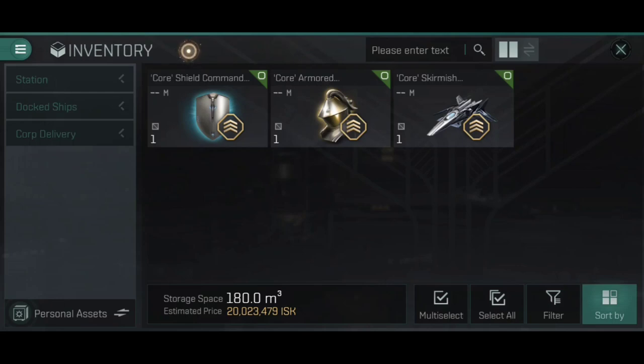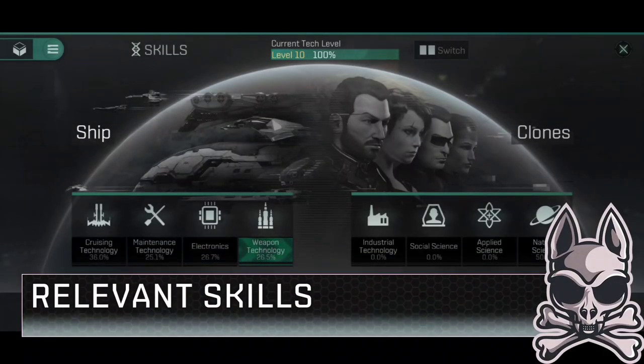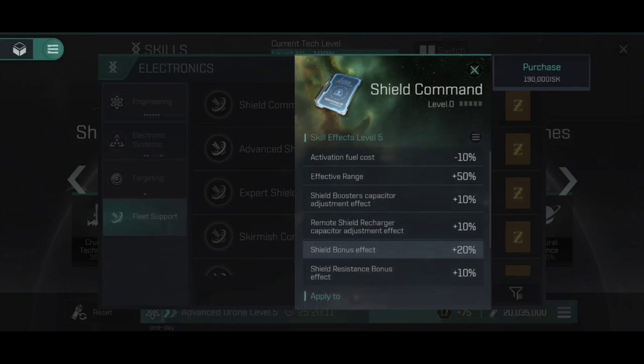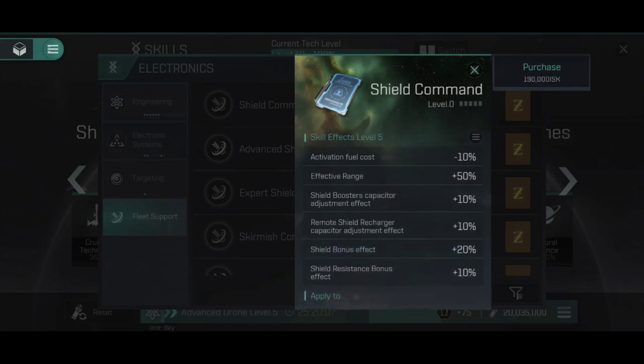You'll find the command burst skills on the basic ship tree under the electronics branch, at the bottom under fleet support. There are three skill tiers — basic, advanced, and expert — for shield command, skirmish command, and armoured command. Starting with the shield command burst skill: it reduces the amount of fuel required to activate a shield command burst module, increases the shield command burst module's effective range, and then improves all of its boosts by 10 to 20%. That's a 10% increase to the capacitor adjustment for shield boosters and remote shield boosters, 10% increase to shield resistances, and 20% increase to the shield bonus effect. Again, that is to the effect — it's not additive.